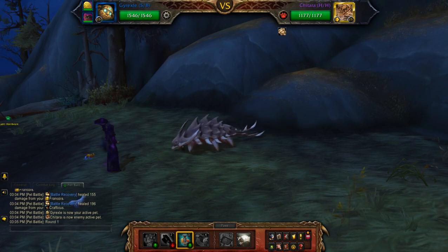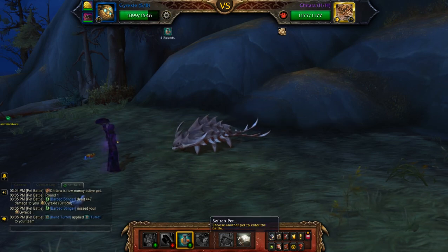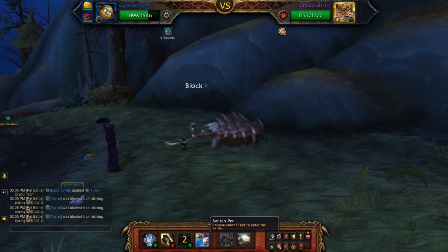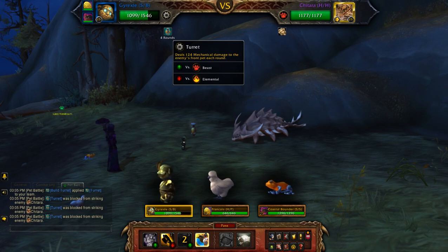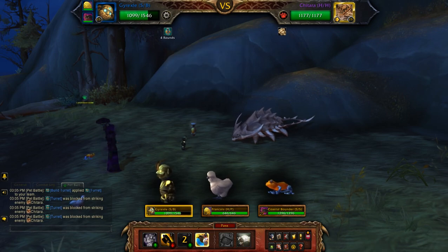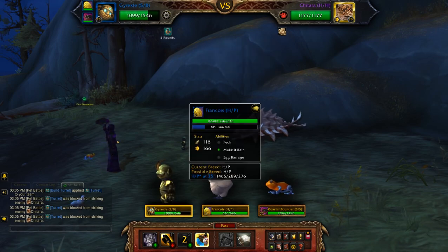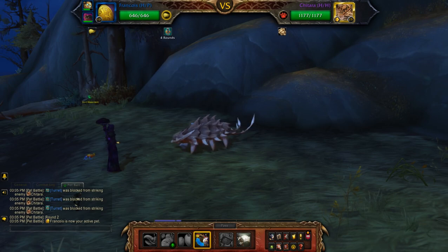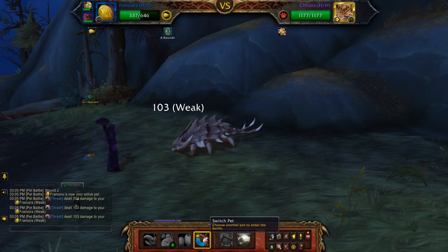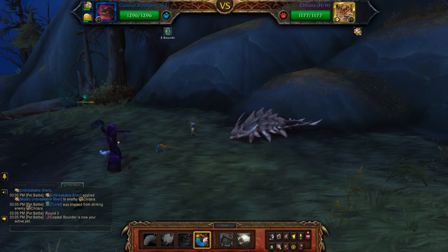Starting off with Build Turret, all you need to do is use that on the first move and then start switching in your pets. Since it is a multi-hit attack, each one has a chance to break off one of its shells. On the second turn you switch in one of the pets, then you switch in the second pet.